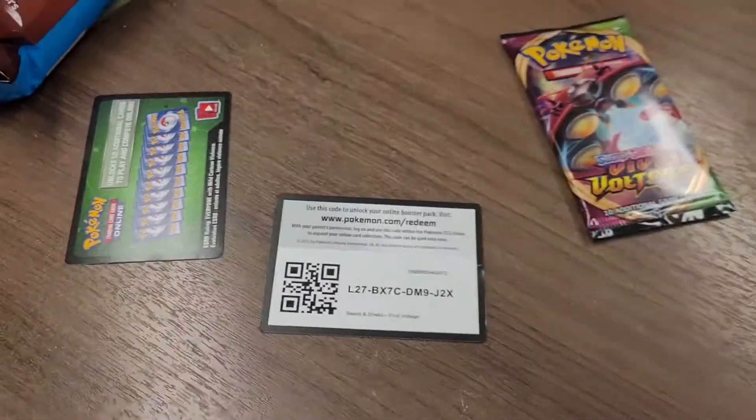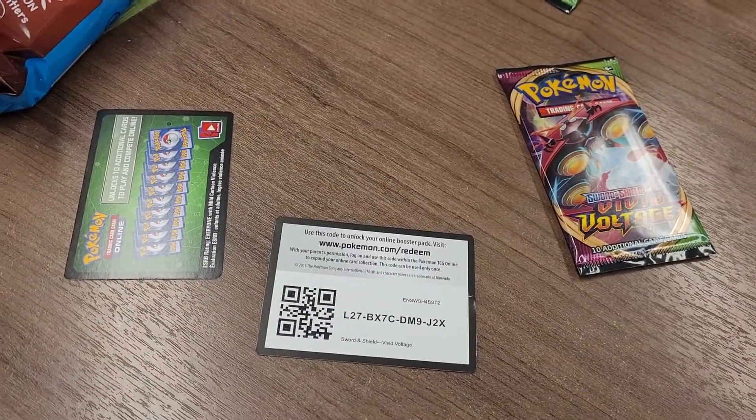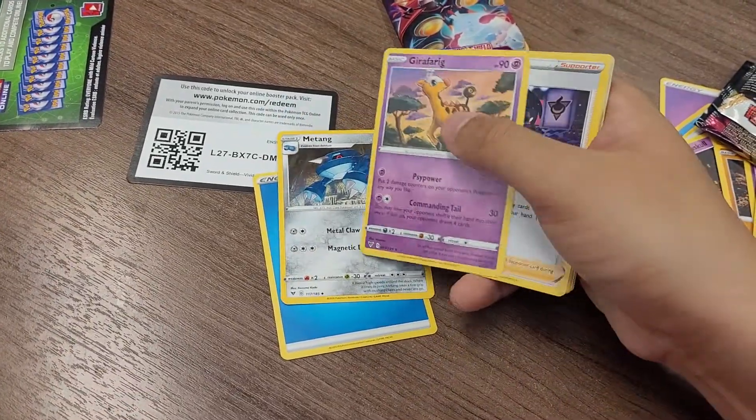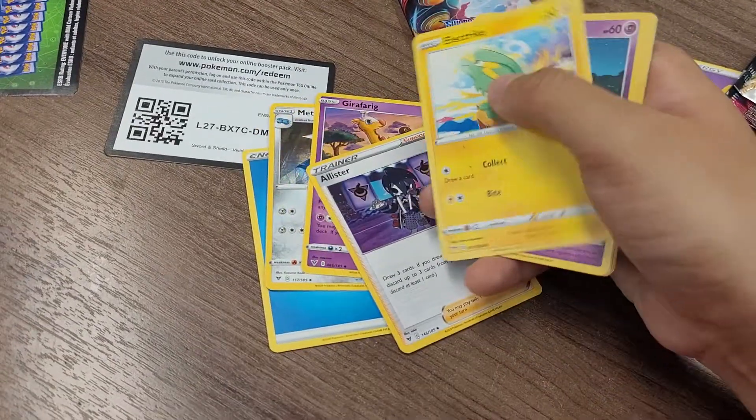It's another one of these green codes — I am not liking these green codes. Okay, come on. We got a Water-type Energy, Matang, Girafarig, and Alistair. You're really taunting me right now, Alistair — I'm not liking it.